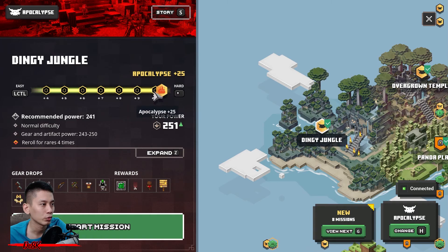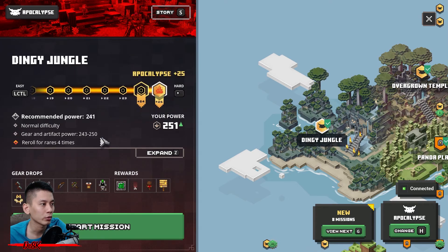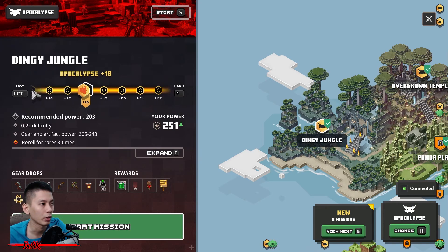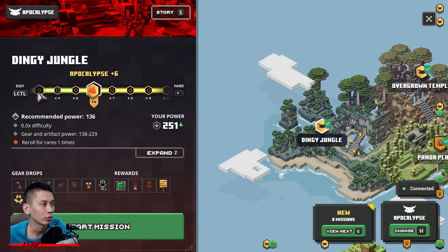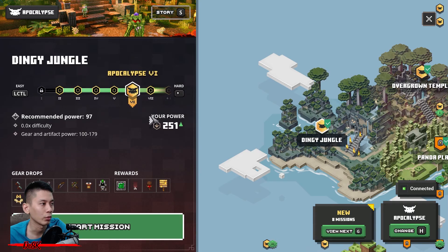Now once you have everything, let's do this. I am heading to Dingy Jungle first. Choose the highest difficulty because you are going to get the best weapons. For this case, I'm not going to show you in Apocalypse past 25 because I want to show you where the chests are located. I'll just choose a lower difficulty.